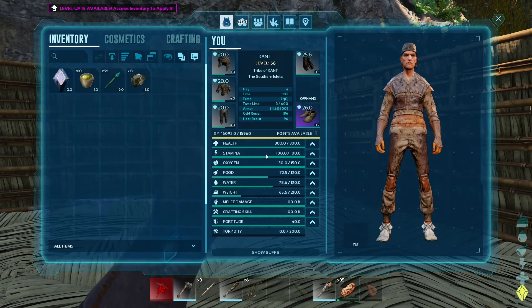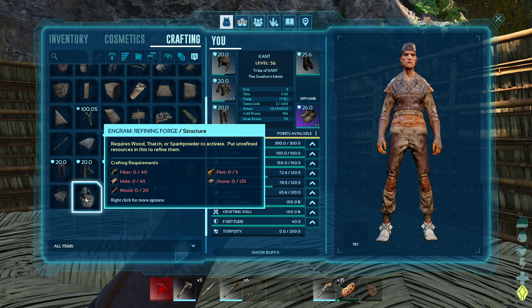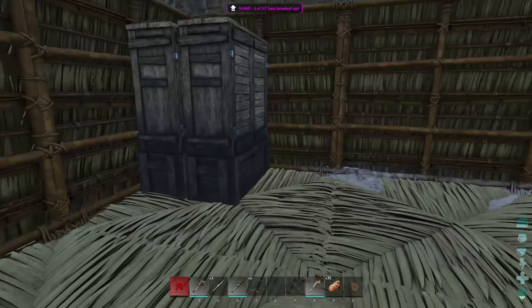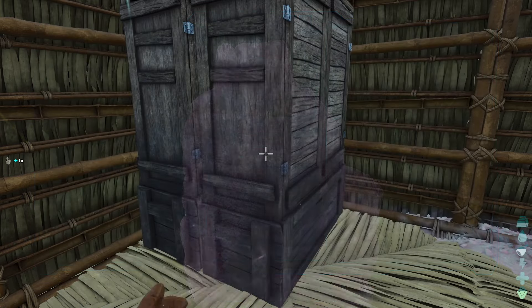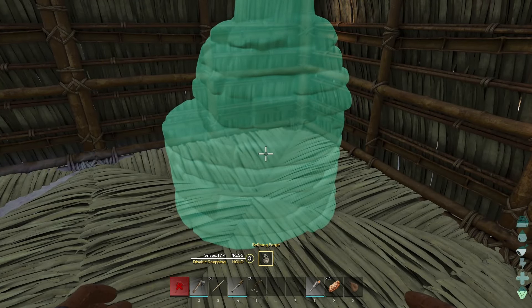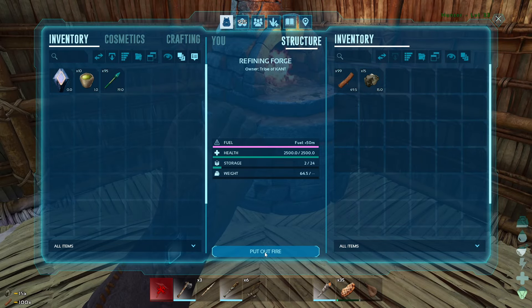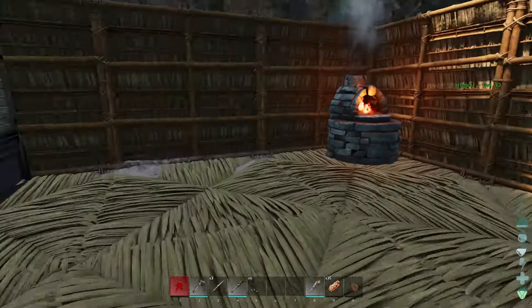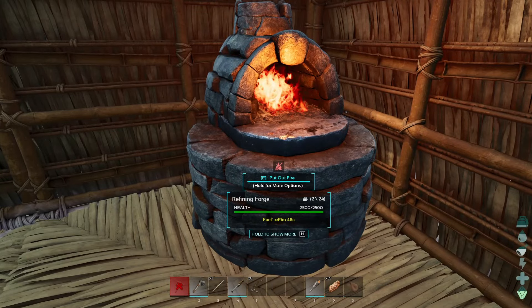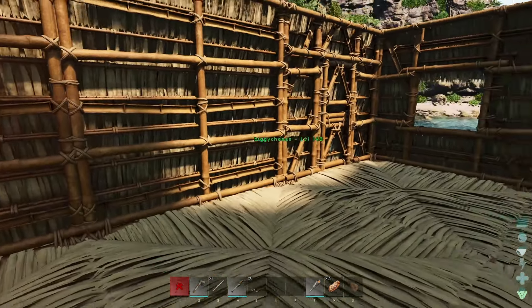So the first thing we need to do is craft a furnace, which we did learn. We need fiber, hide, flint, stone, and wood — a lot of materials. Let me get that real quick. Let's craft it up. Let's get our metal in there — bop bop bop. Now we just need to wait for some of that to cook. We actually might need to go get some more metal. We're going to need to make a smithy, so we'll need more. Let's go do that.